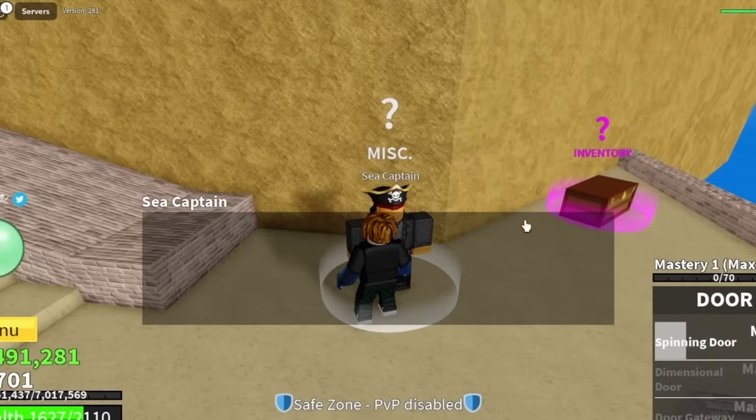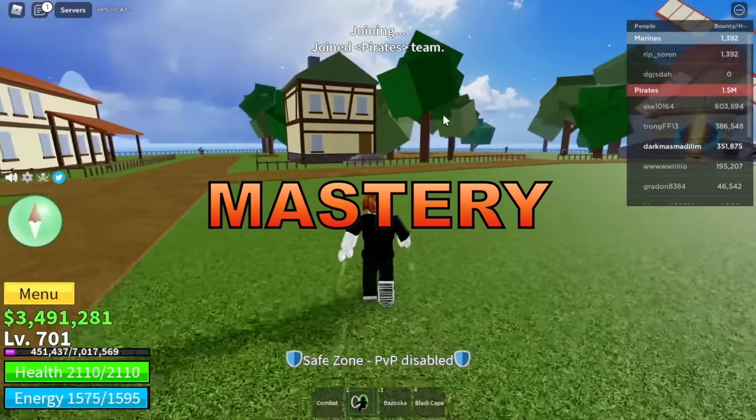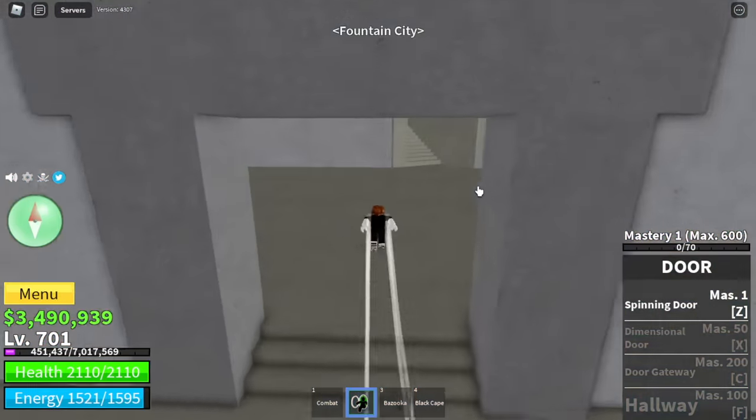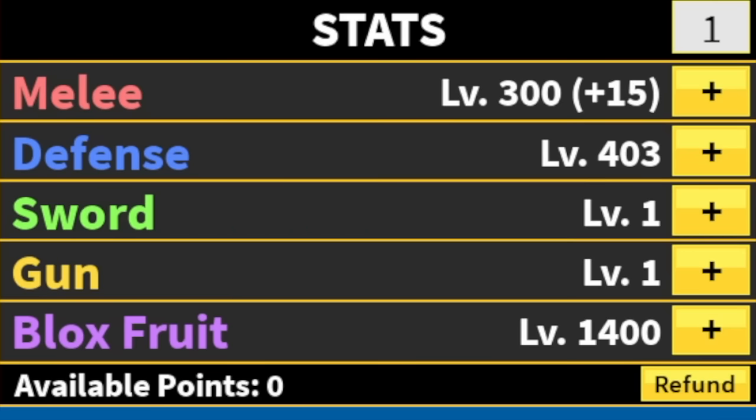Next up, we are going back to the First Sea to grind some masteries. The best place to do that is in the Fountain City. Why? Because your first skill, the spinning door, is a single target skill.